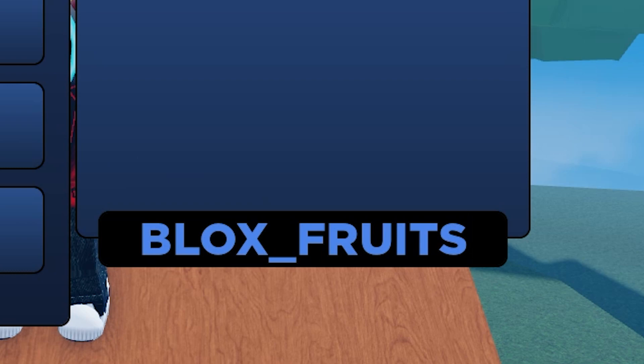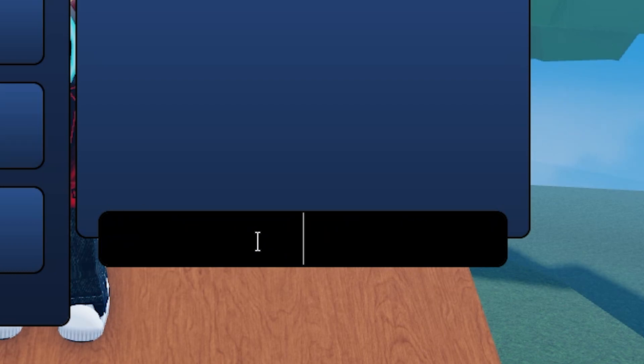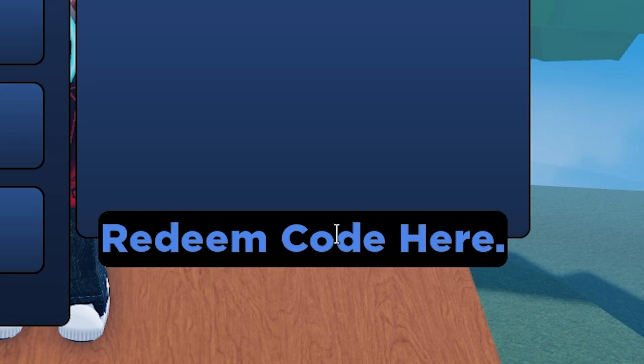The first code is called 'blocks words' — it actually gives 15 minutes of double XP if anybody wants to redeem it. These codes redeem really fast. The next code actually gives a 30,000 belly if anybody wants to redeem it.